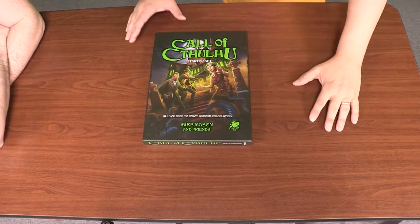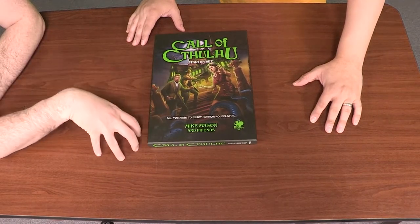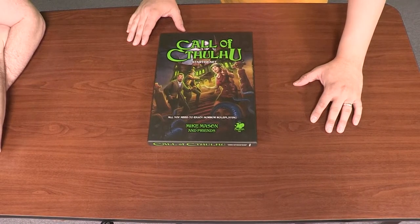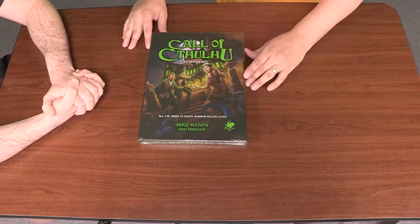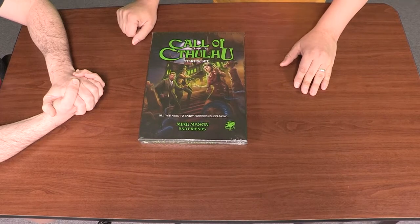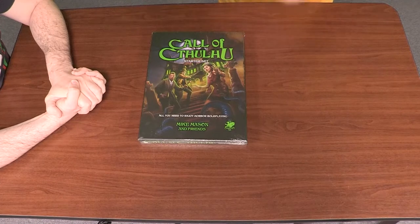So what edition is this? This is the latest edition of Cthulhu — it now being 2020, the latest edition is the seventh edition. All the editions are very similar with little tiny tweaks, but you should know that this one is the seventh edition. I picked this up when I interviewed one of the owners of Chaosium, and he was highlighting this module very much. He said if you want to learn how to play it, this is where you start. I wanted to check out not only for our viewers, but I myself want to see what's in this box.